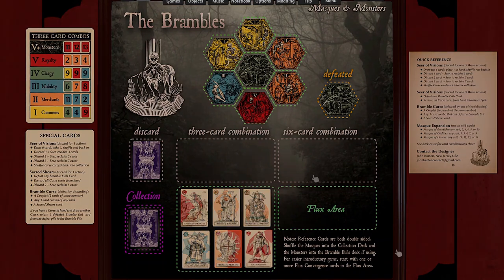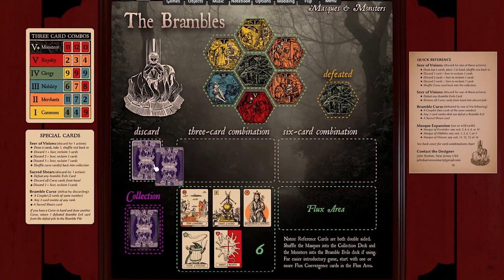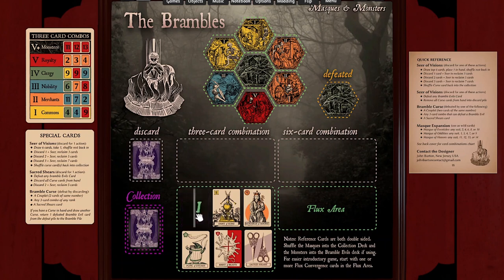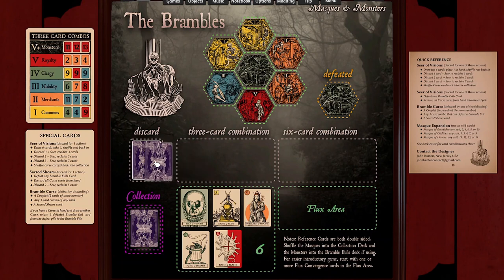In addition to playing combinations, you can take a few other actions on your turn. During any turn, you can sacrifice as many cards as you want by discarding them and then redrawing your hand back to 6 cards. Or, you may play one of the special cards in the deck. A Sacred Shears card, when played to the discard pile, defeats any single Bramble Evil of any rank that's currently in the layout.